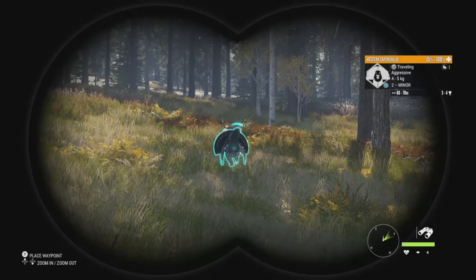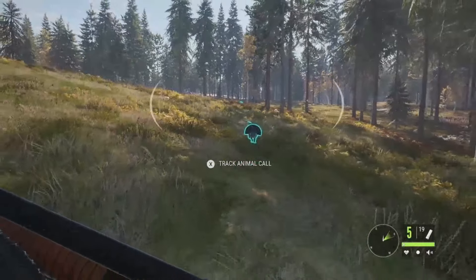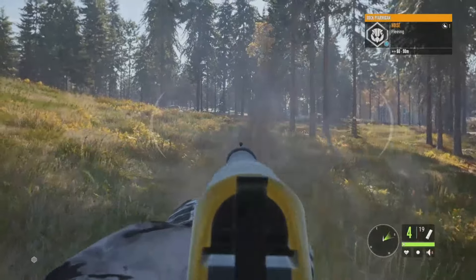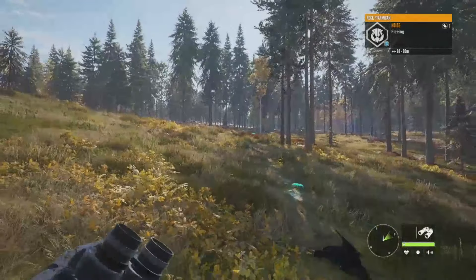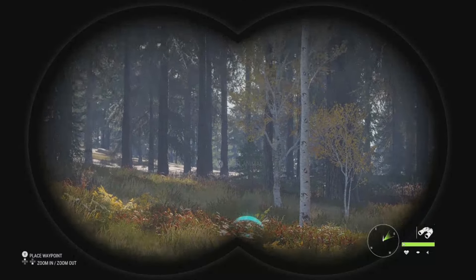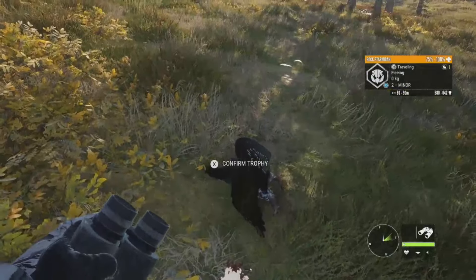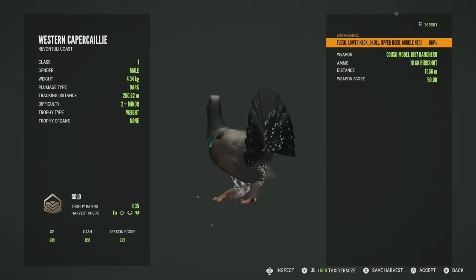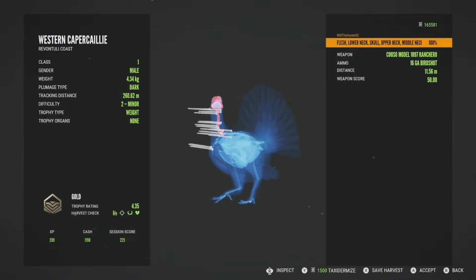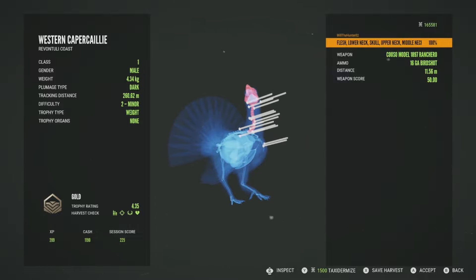It's a really good day to hunt Capercaillies because here is another one — level 2, 3 to 4 estimate — and he is aggressive right now, so we'll take him. There are some rock ptarmigans over here, a bit further away. That one is level 2 going up to 642, so we won't worry about him — if we track him down we'll get him. This Capercaillie is going to be a gold 4.35. Hit him in the lower neck, skull, upper neck, and middle neck — took him down at 11 meters.